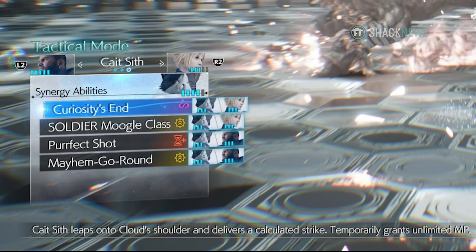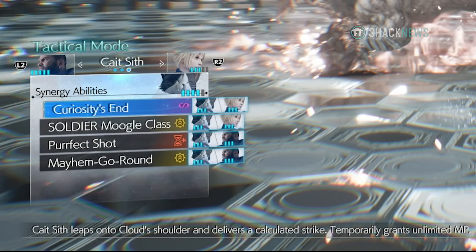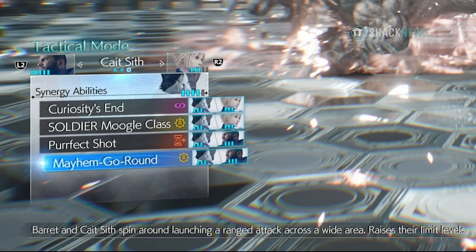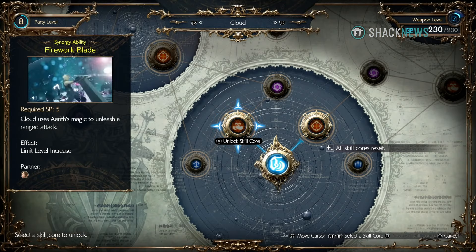Once two characters have 3 or 4 synergy points, you can use a powerful synergy ability. These abilities are unique to two characters and can be unlocked in the folio talent tree at a vendor. Different combinations do different things, so feel free to experiment.